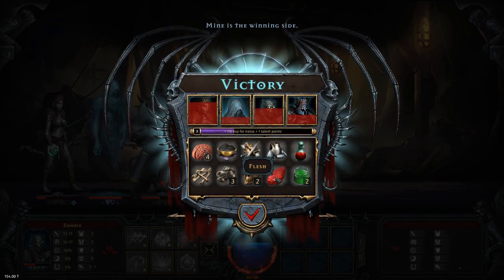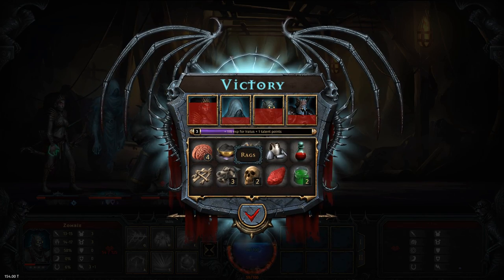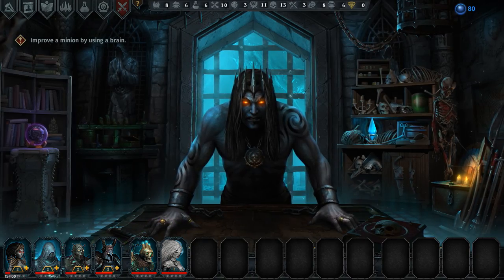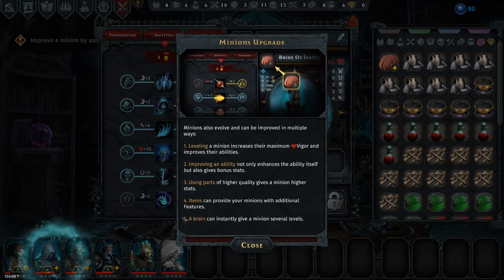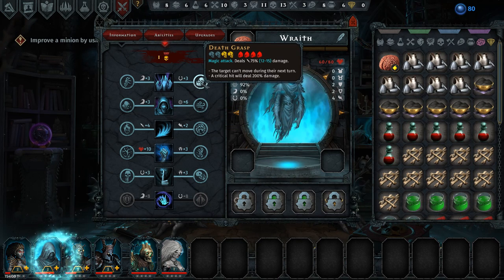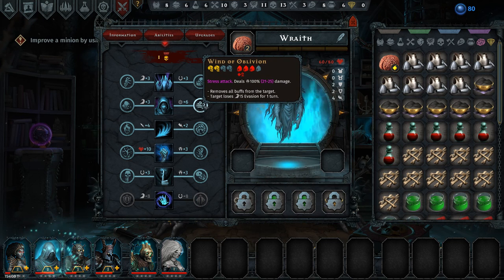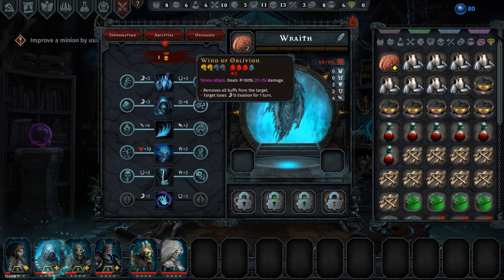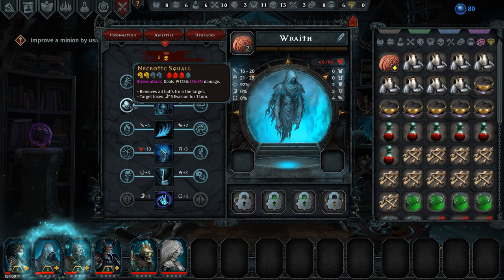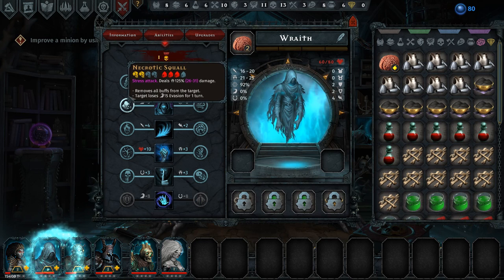We are obviously victorious right now. We got a bunch of level IQ 40 brains. Minions will evolve and can be improved in multiple ways — this is a new mechanic I haven't seen before. We can upgrade one of his abilities: turn it into Wind of Oblivion which knocks the enemy back by two, or Necrotic Squall which removes all buffs from the target, and they lose evasion.